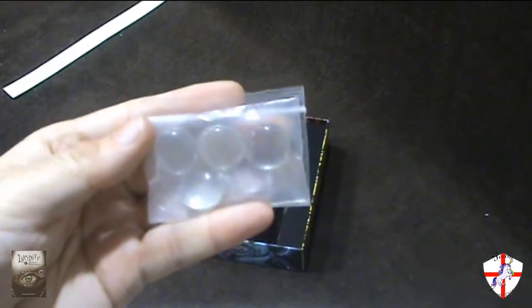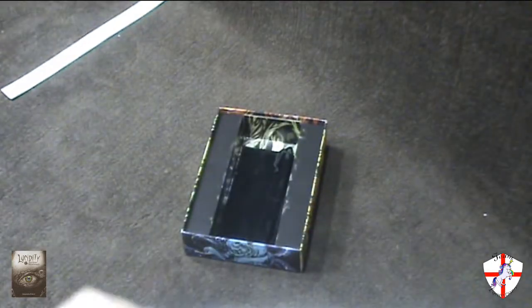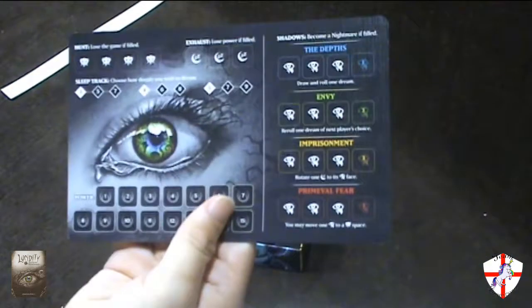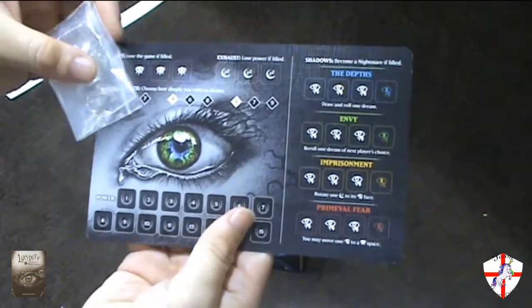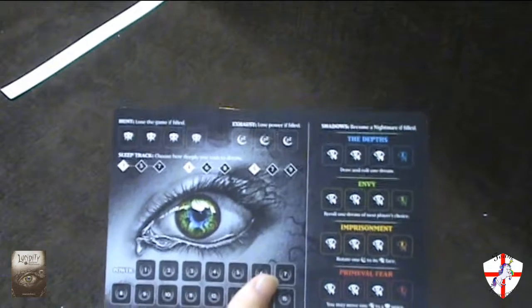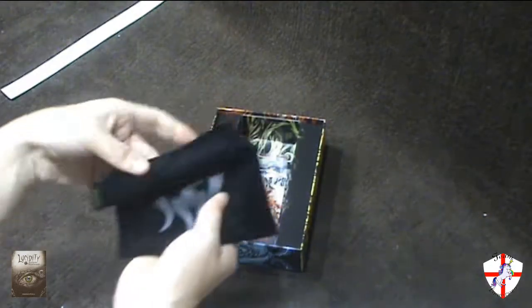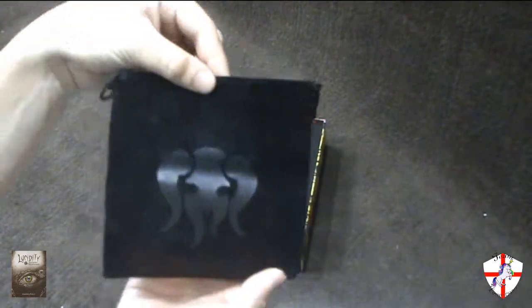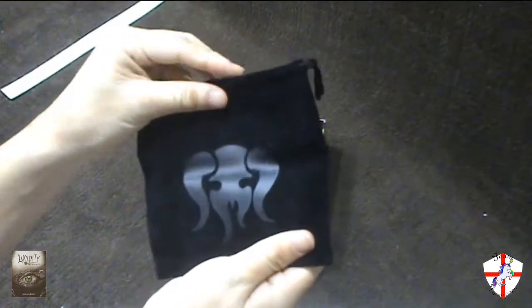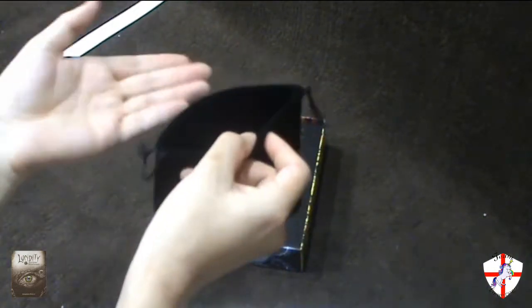These are the tokens you're going to be using for your tracker. You place these on the actual number that you're trying to get and on the number of dice to draw. The bag — very beautiful bag, this is a felt style bag. You put the dice in there, mix them around, pull them out.